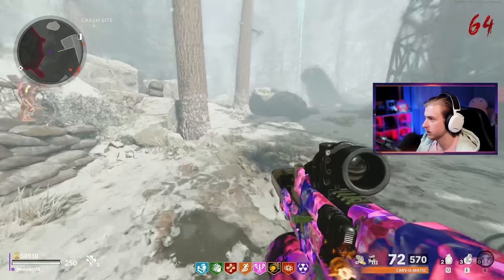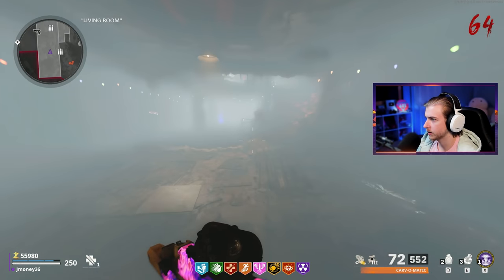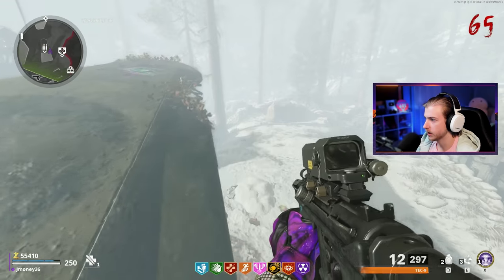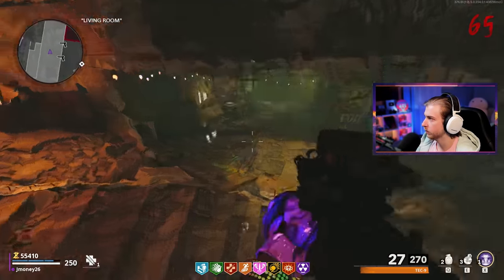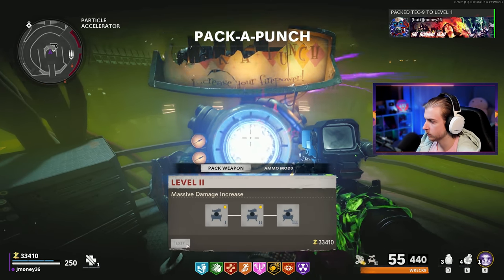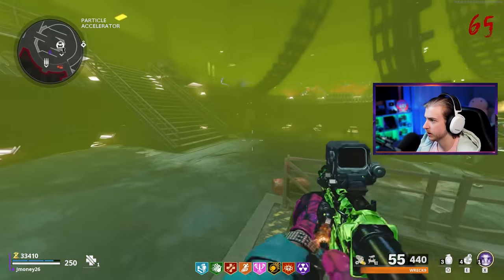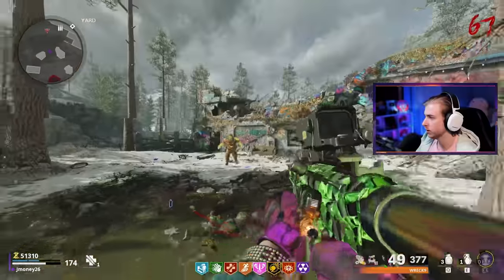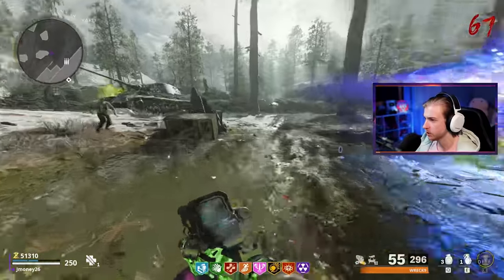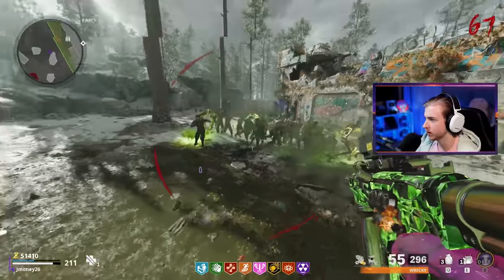Going down immediately again - did not want that. Making my way toward the box because we'll have to hit it right away. Grabbing armor then going up to the box. We got the tech nine - and it's burst. A dog round giving us a little freedom. Grab pack one and pack two, saving the 30k. Not risking going down next round without the funds. This gun is actually doing damage - only pack two and I split a megaton. Probably the best gun we've had in a while, but we didn't have funds for pack three.